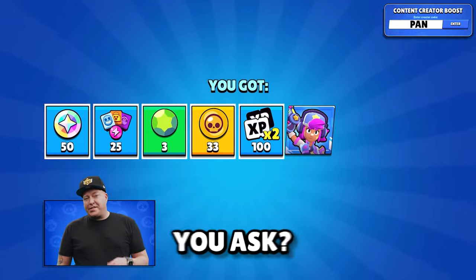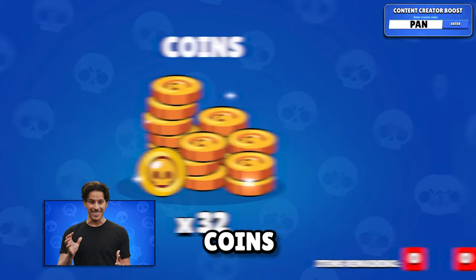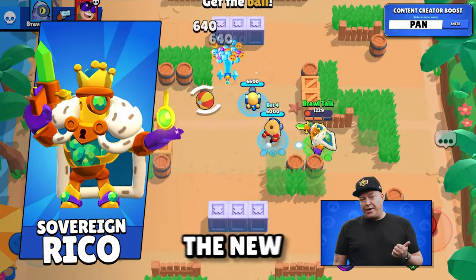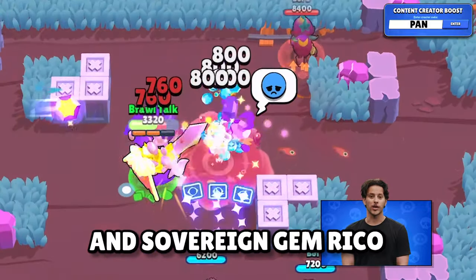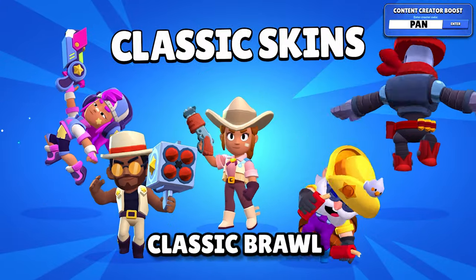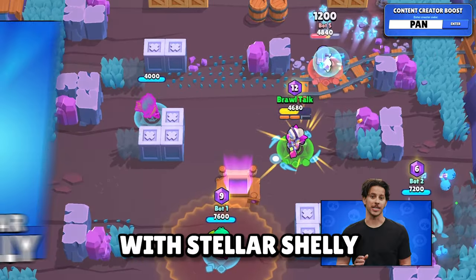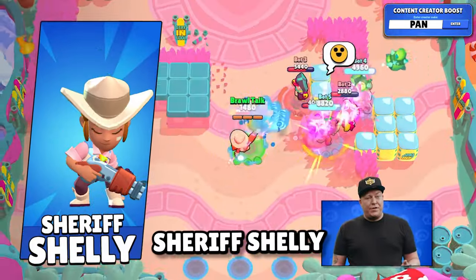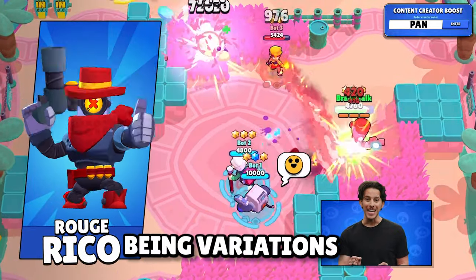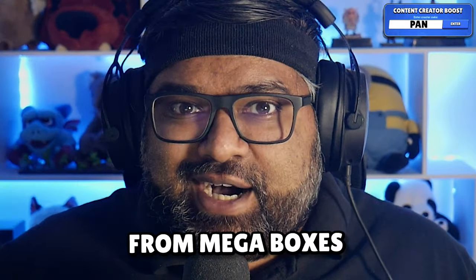What can you get from mega boxes? You can get brawlers, bling, skins, coins, power points, gems, and even the new hypercharge skins, and the Chroma Sovereign Blingrico and Sovereign Gemrico. It's not classic Brawl without the classic skins, and they will be coming back with a remodel — Stellar Shelley being a color variation of Star Shelley, Boomer Dynamite, Deputy Brock, Sheriff Shelley, and Rouge Rico being variations of other classic skins. All of these are obtainable from mega boxes.